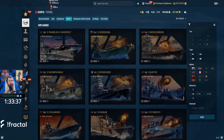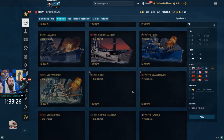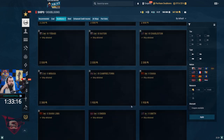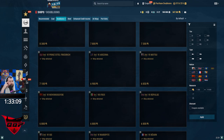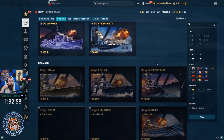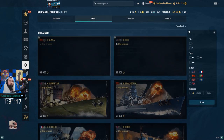Those are the steel ships. I'm not sure if I want to go over doubloon ships because there are so many — it would take me 40 minutes just to go through them all. I have videos on most of these ships already. I have videos for like 90% of the new ships. Let's go over some research bureau ships since you guys were talking about that.